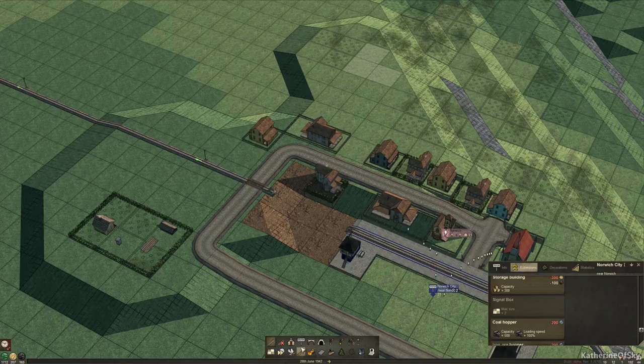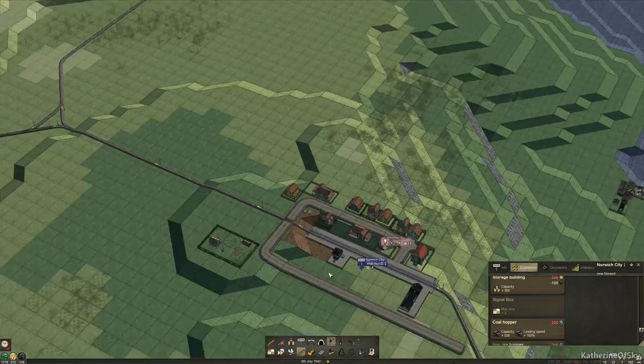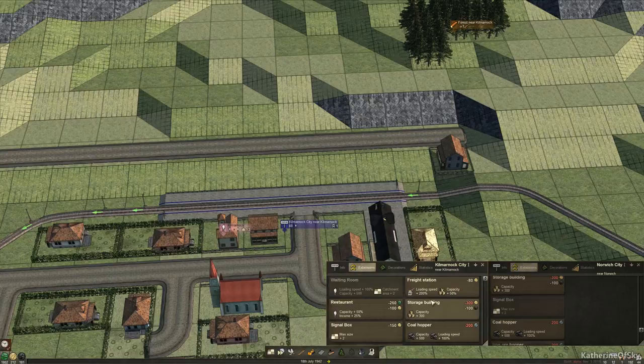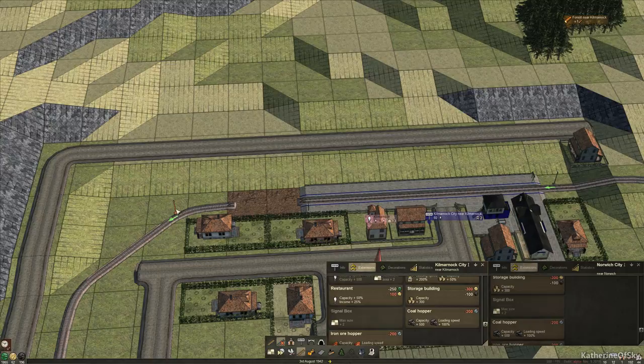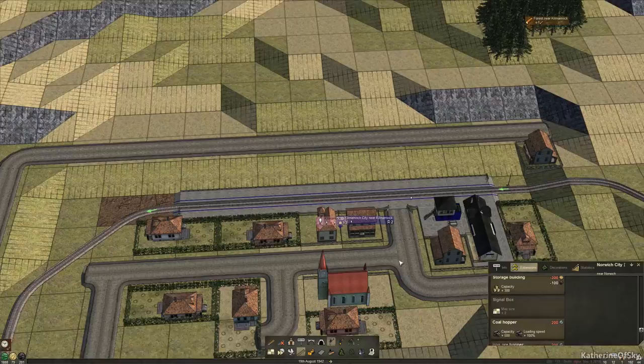Oh no, not that way — oh my god, bad mistake. It's okay, it'll be fine. I'm running the game a little fast right now because I want to get more lumber tokens since these are very expensive things to add. Put a signal there — all right, our first station is upgraded. Now I want to get Kilmarnock also upgraded. We have storage building, freight station, signal box — there it is. Delete these two pieces of track, put our signal in. Okay, we have stuff. Things are happening. This is good.